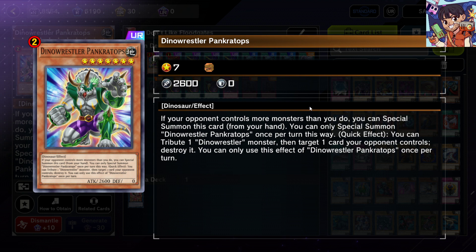It can respond to cards like Zombie World and even Skill Drain, because Skill Drain needs the monster face-up to be negated, and Pankratops tributes itself — so it dodges Skill Drain's face-up negate and can pop Skill Drain, which is really handy. Apart from that, it's a 2600 attack monster, so you can beat over something and actually destroy two cards with Pankratops: one by battle and one by its effect.